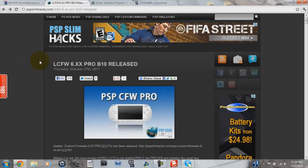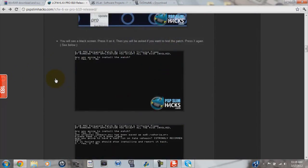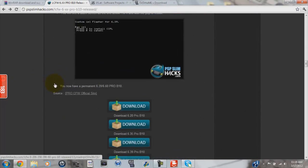Now we're going to get you custom firmware. For this tutorial I've deleted my custom firmware, just so you know — I'll be getting it with you guys. LA Custom Firmware 6.xx, which means any firmware that starts with 6 — this is compatible. There's only 6.20 to 6.60, so it works for any firmware, PRO B10. Scroll to the bottom — if you don't trust my instructions you can read those, but I'll just explain it.